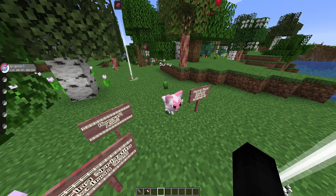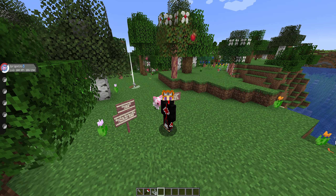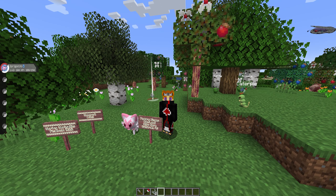That is pretty much how you get Spring Sprigatito — also called pink Sprigatito. For anyone who asks: no, there is not a shiny version of this. This palette is your alternate form of a shiny. It doesn't change the stats at all — it just looks different and gives you one more thing to collect in your Pixelmon world.